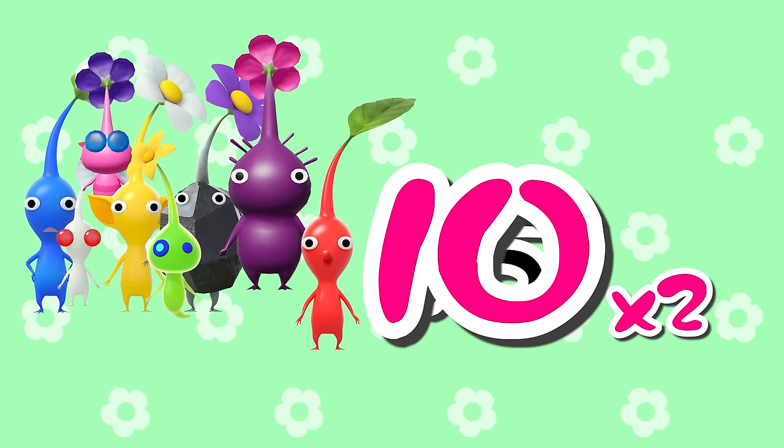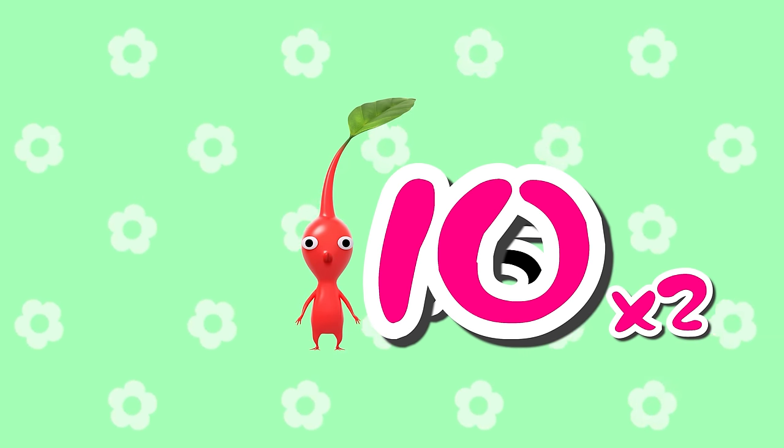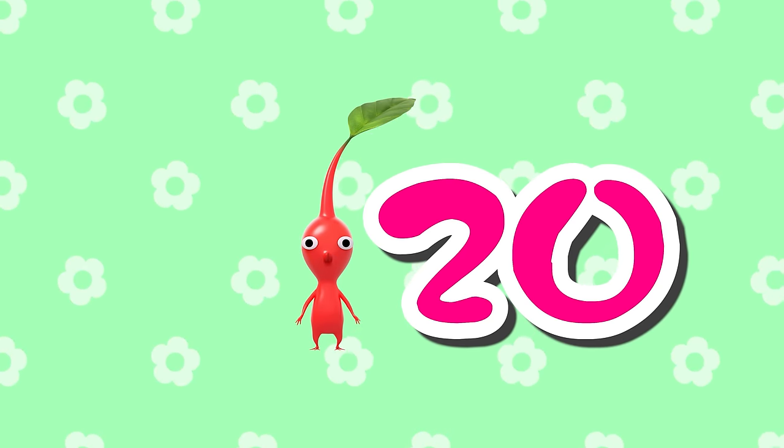Spicy Spray sets Pikmin damage to 10, then doubles their attack speed. This is true for every Pikmin in every game. This weird implementation essentially just sets Pikmin damage to 20, but has some really interesting side effects that come out of it.